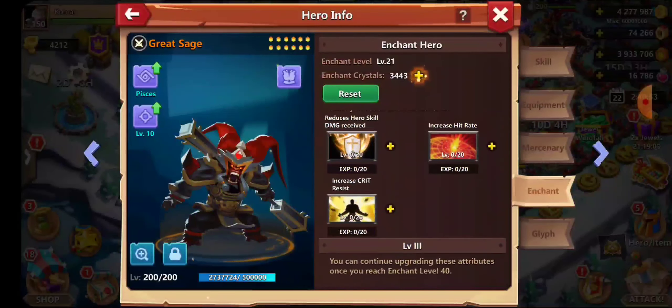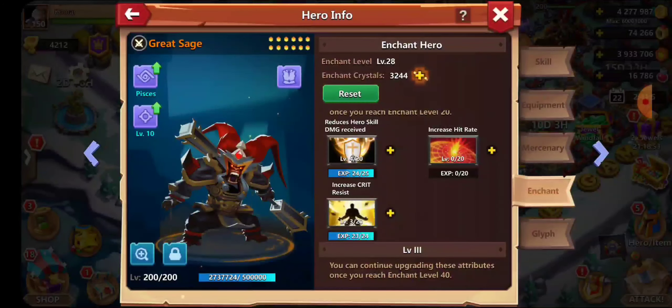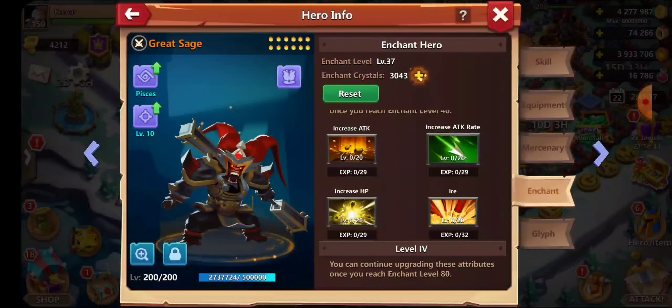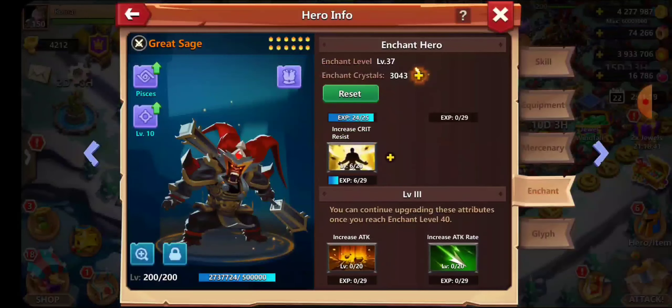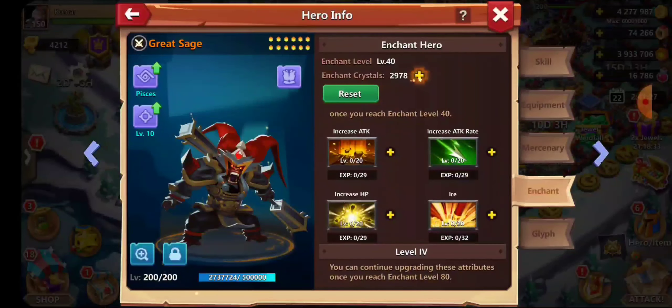Cut that to 10. Hit rate, critical — let's go reduce your skill damage received. That should help out a bit, it's better than having Great Sage at zero since I use him in my main lineup. I need them to actually be good. Just leveling these up a tiny bit since it's not gonna affect my enchant that much — we need that skill right there so we gotta grab at least 40.